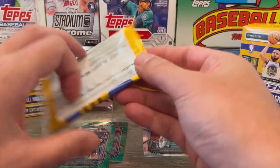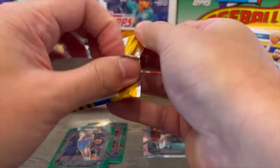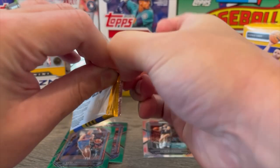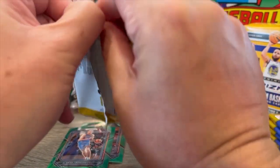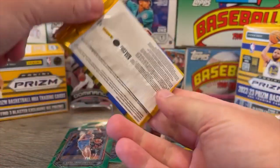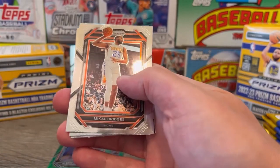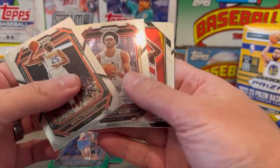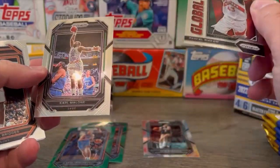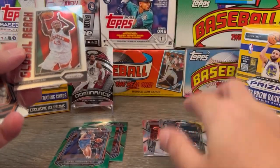All right, last pack of Blaster number one. 2022-23 Panini Prism Basketball. I may have hit the struggle bus, so let's use the scissors. There's Karl Malone on the back. We got Mikel Bridges, still in his Suns jersey. Jared Allen. Global Reach Pascal Siakam — it's kind of cool. And then there's that Karl Malone, that's pretty cool too. Put that with the Maravich.